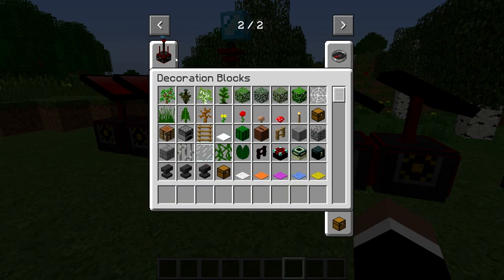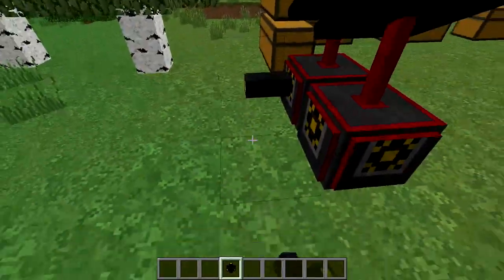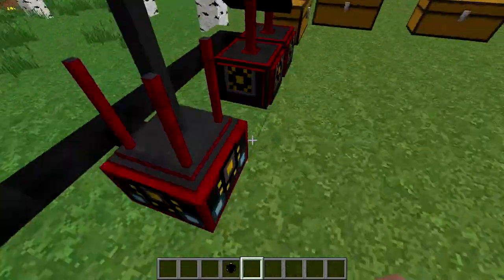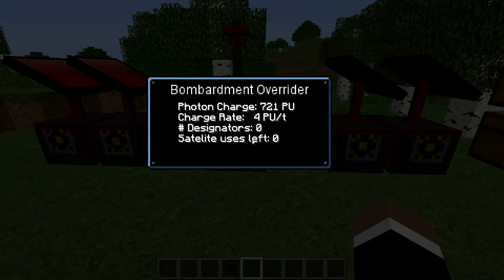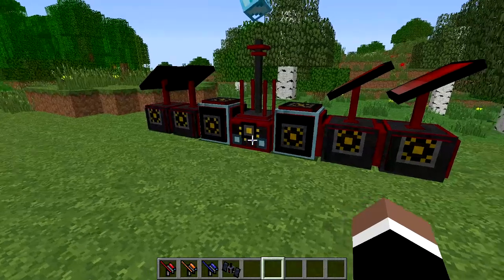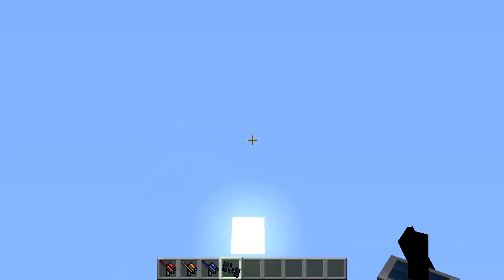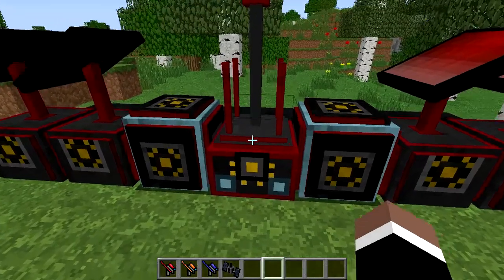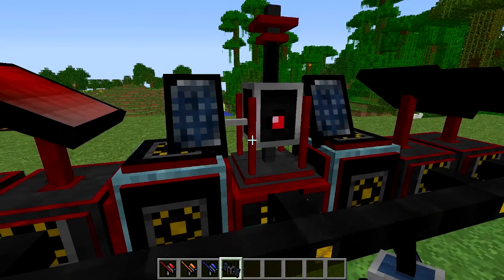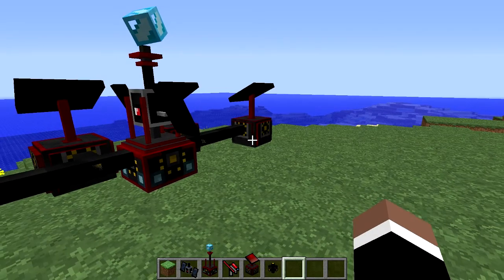So let's grab some Photonic Distribution Wire and connect these solar panels to the Bombardment Overrider, and let that charge up. Now let's go ahead and put our Orbital Bombardment Satellite on there — you have to crouch and right-click it on here. Let's try this side, and there we go.